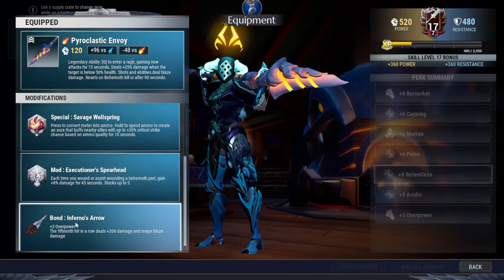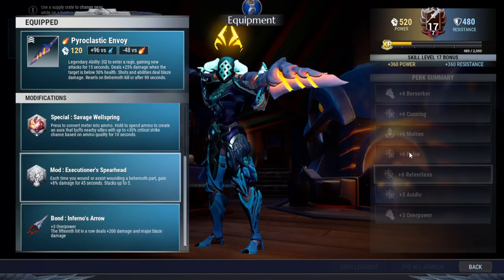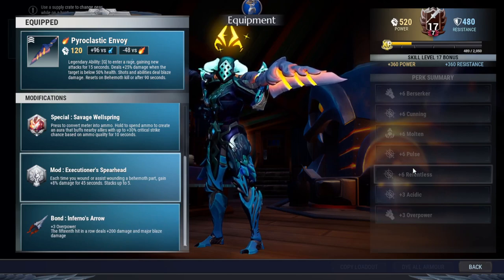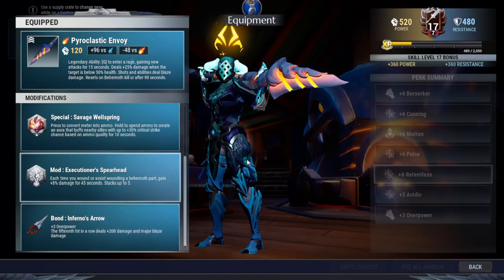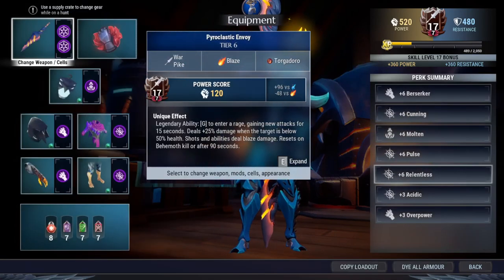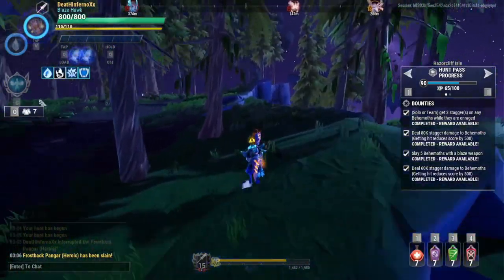Bonded with Inferno's Arrow is good too, especially with pulse. Every 15 hits in a row — and the pulse activates every fifth hit — so every third occurrence of the pulse gives you a guaranteed critical with 200 more damage and a major blaze damage. That's the build.